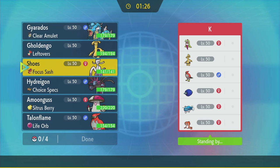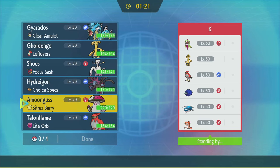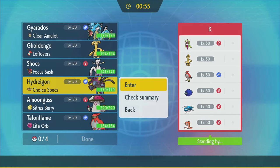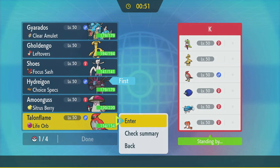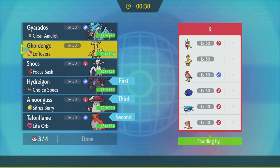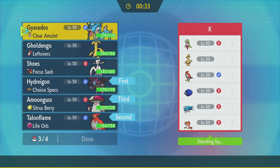Alright, it's the finals against Dondozo. I've dreaded the day, but I brought Clear Smog Amoonguss. The question is, do they bring Dondozo? I don't think so, but I'm not going to gamble on that — they bring it and I don't have Amoonguss, I lose. Gholdengo Talonflame lead — it specs Terra Steel Gholdengo, so Hydreigon can just destroy it. Obviously I bring Amoonguss. The question is then Mienshao, Gholdengo, or Gyarados? Gholdengo is good against everything that isn't Dondozo.